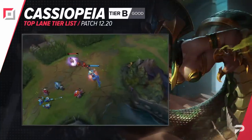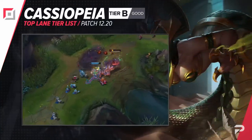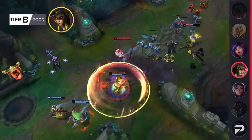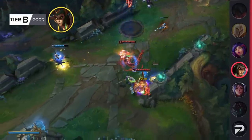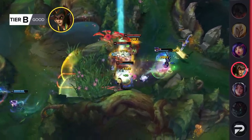We'll also be moving Cassiopeia up to the B tier. You don't want to blind pick her, since she definitely has her fair share of bad lanes. Instead, reserve her as a counterpick against champions that you can easily kite to death. Also, it's worth noting that two of her very best matchups are Vayne and Teemo. I know a lot of you top laners hate dealing with them — well, now you have a reliable answer.